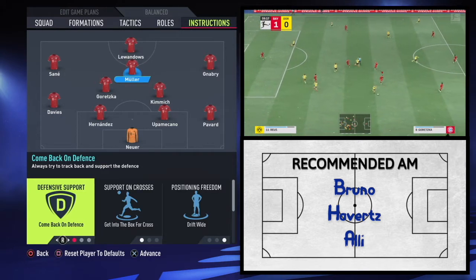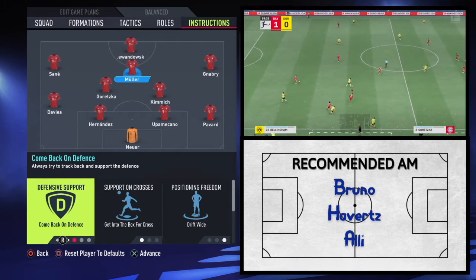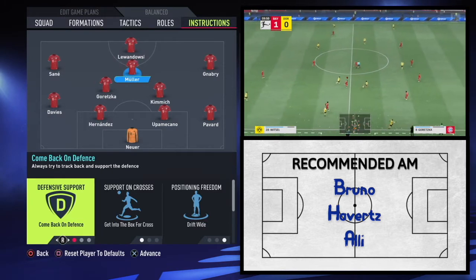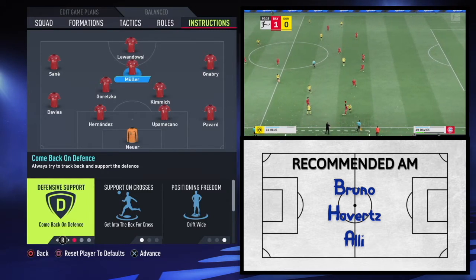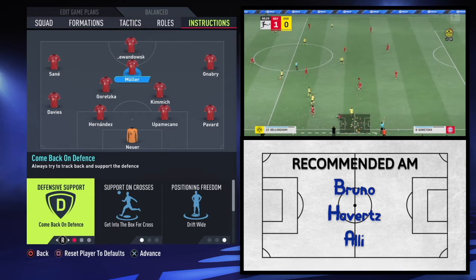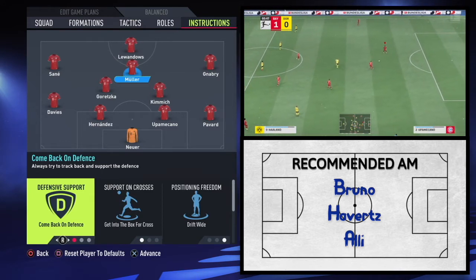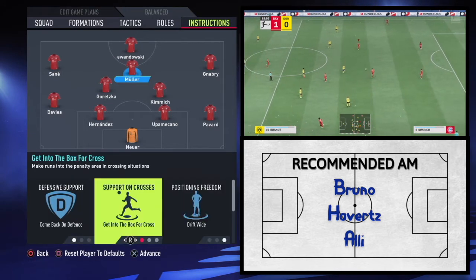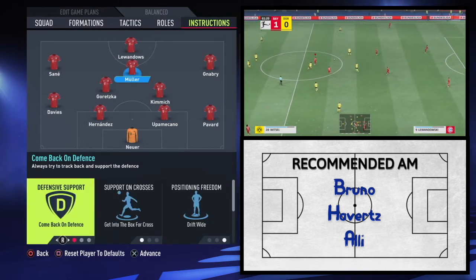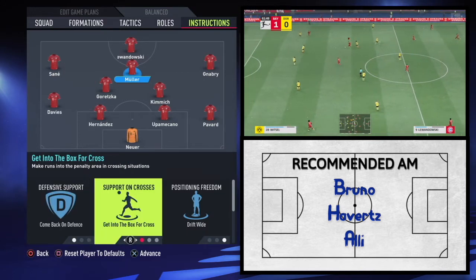He was high up the field but sort of filling positions to cross in or play through balls a lot less, which isn't what he does. He does take up those aggressive positions, and he is the primary playmaker of the Bundesliga really. So you want him on come back on defence, get into the box for cross, drift wide, and aggressive interceptions. Come back on defence supplements that press; getting into the box for cross creates those driving runs we talked about.